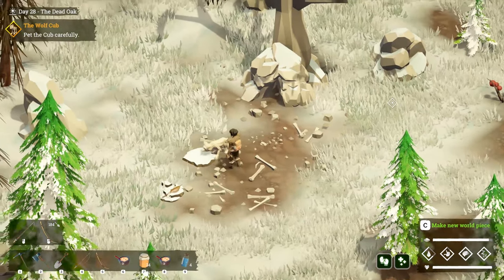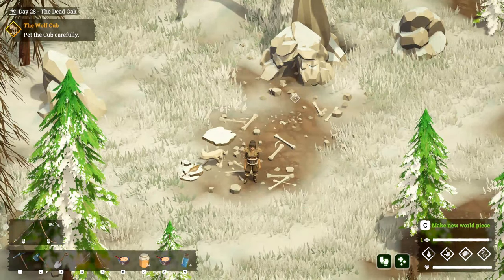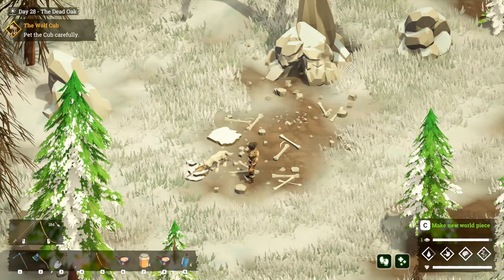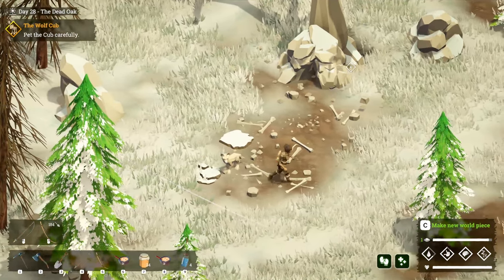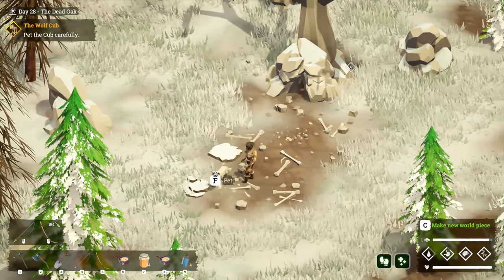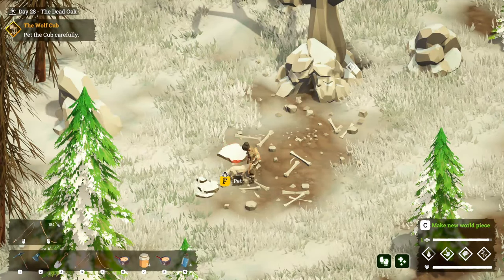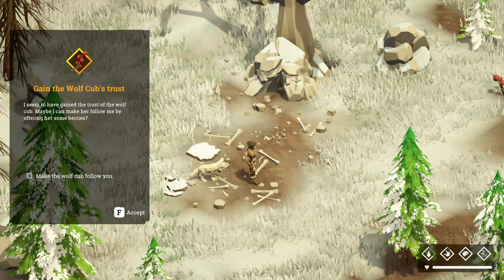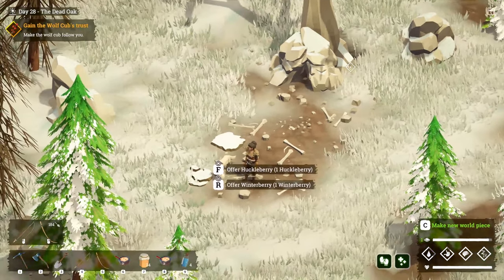He's just eating — how do I pet it? Do I have to wait for him to finish? You want more food, there little one? Now can I pet you? Come on. I killed your mom... I'm sorry. I seem to have gained the trust of the wolf cub. Maybe I can make her follow me by offering her some berries — offer huckleberry.